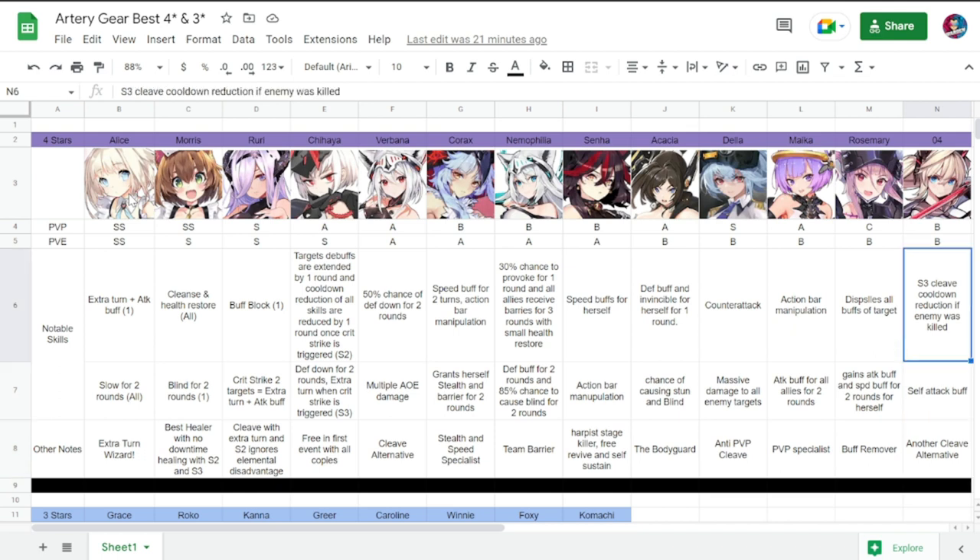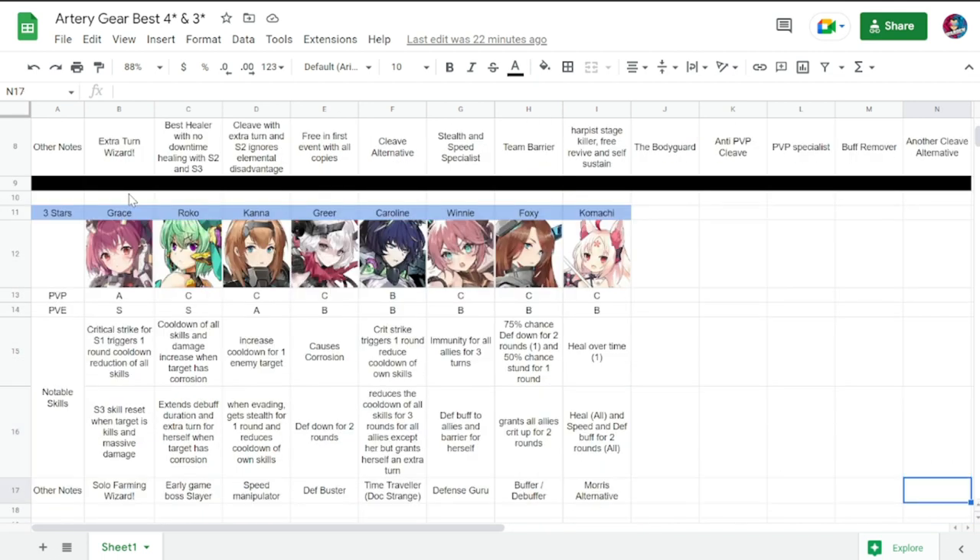The last four-star is Zero Four — PvP B, PvE B. Her notable skills include S3 cleave, cooldown reduction if an enemy is killed, and a self-attack buff. She is another good alternative for cleave if you need a cleave unit for your team.